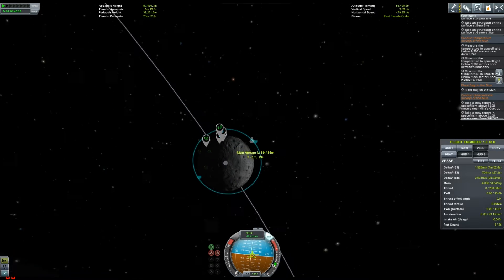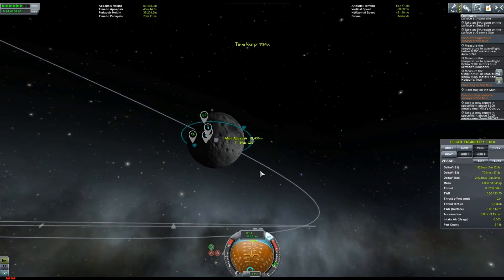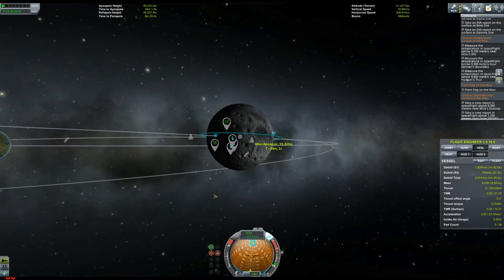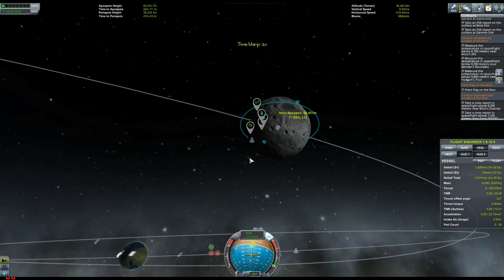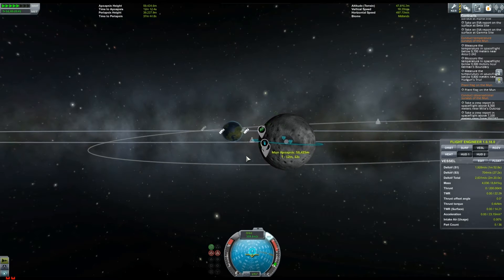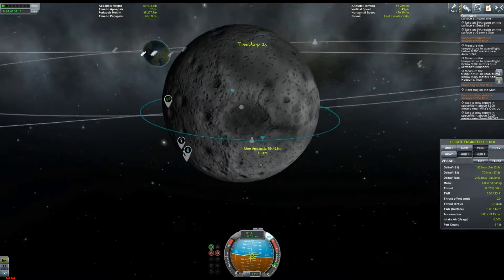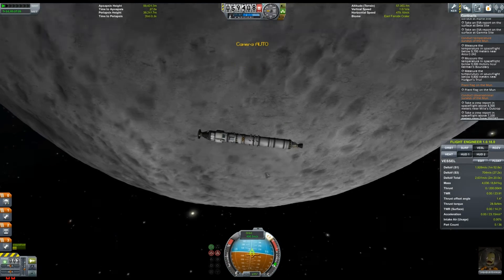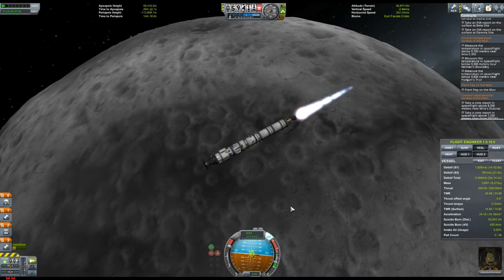I'm really excited to play around with the new parts, but to unlock them you need loads of science points. I hoped on this mission to meet some contracts for atmospheric and temperature analysis of the moon, but we'll have to go back another time. I didn't have the fuel needed to get to the moon, do those readings, and come back to Kerbin. You can see we're just above the moon now, roughly 59,000 meters up.